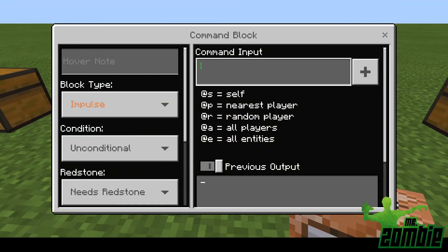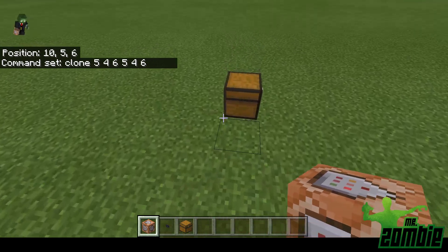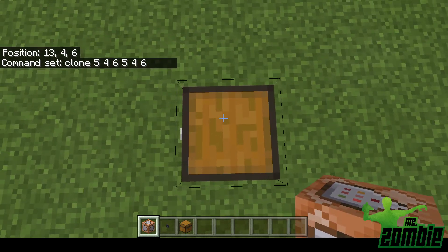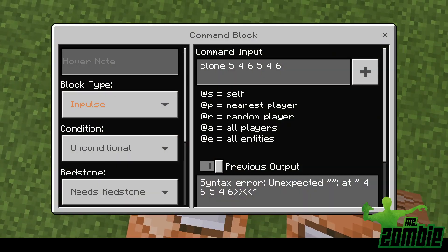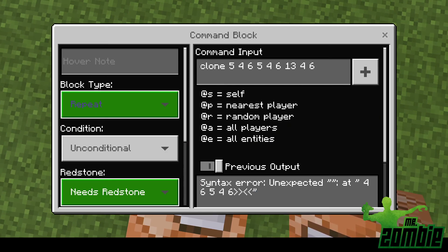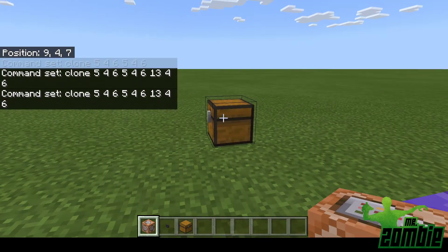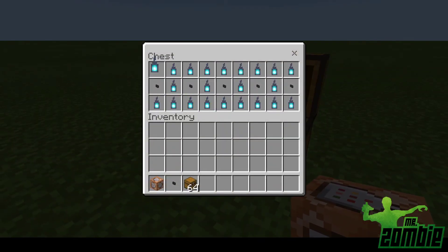I'll show you what happens if you use a repeater block set to always active. The coordinates are 5 4 6, 5 4 6 to 13 4 6. With the repeater always active, it says 'no blocks cloned'.